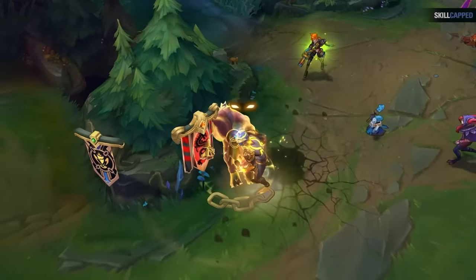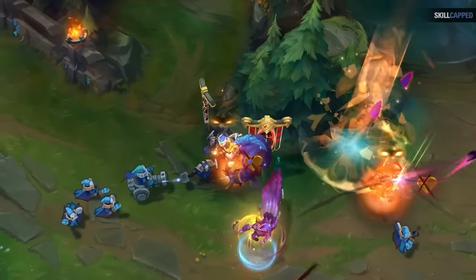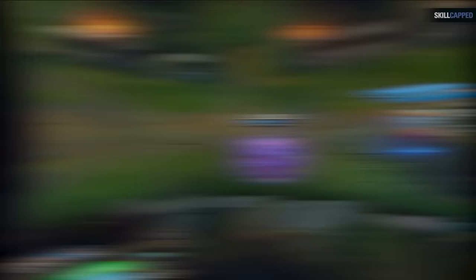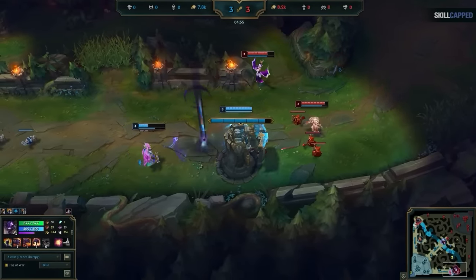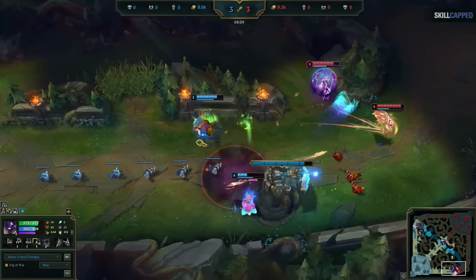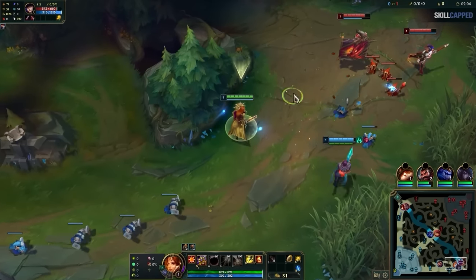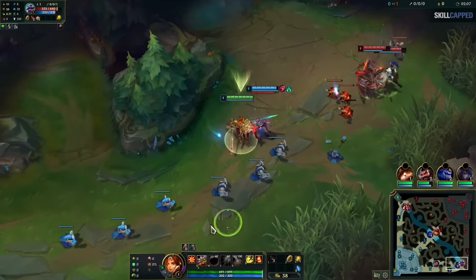This is one of the biggest pain points every engage support has. When you're in a lane where you lose and can't engage, then what are you even good for? You've all been there before — playing something like Alistar versus Morgana who black shields every engage, slowly but surely losing the lane without being able to do anything about it. So what's the difference between a challenger player in this situation and you? Absolutely nothing, and you're about to see why.